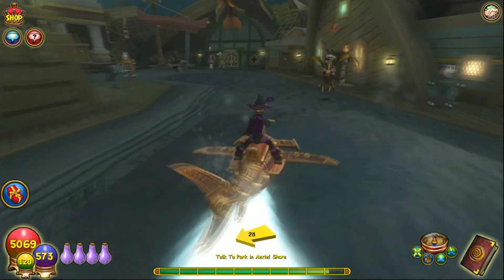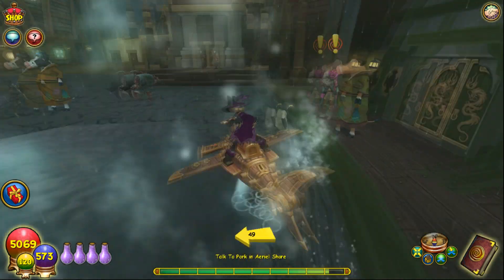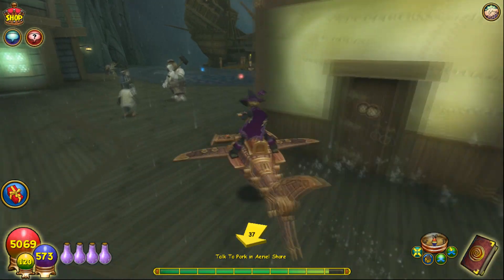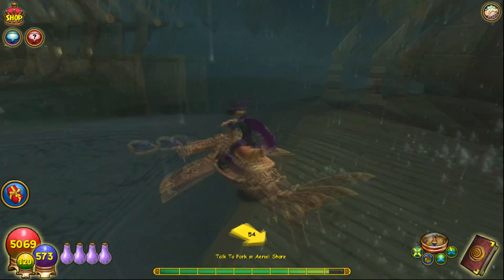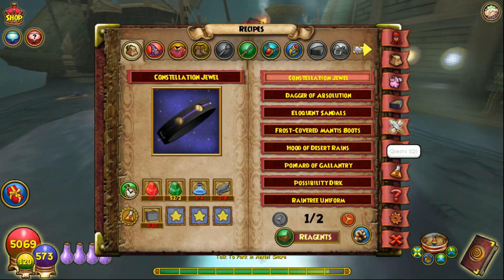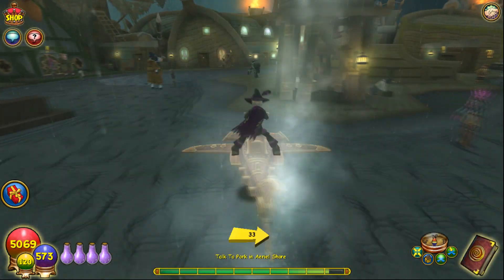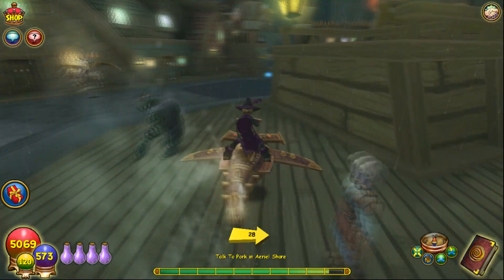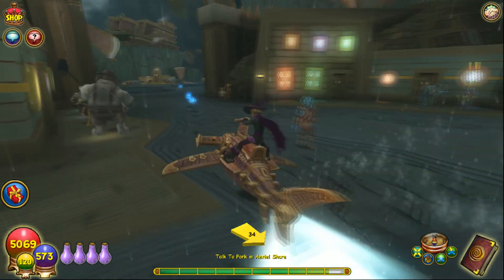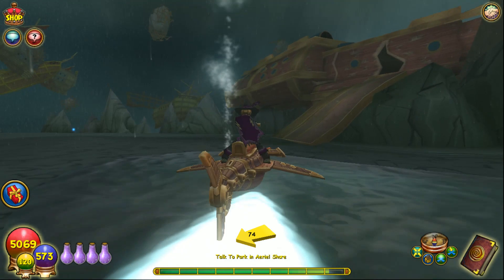But now you showed them where to get the dust at, right? Like you showed them on the map? It's just anywhere in Imperia — there's not like a specific place. It's just scattered all over Imperia. You just gotta find the Aether Dust, find tons of it. It's here in this first area too, in Aerial Shores. There's a couple scattered around here. You just collect those, transmute them into the Aether Ore, and that's what you use for the recipe for the wands and a couple other recipes available in Imperia. So that is how you get them.